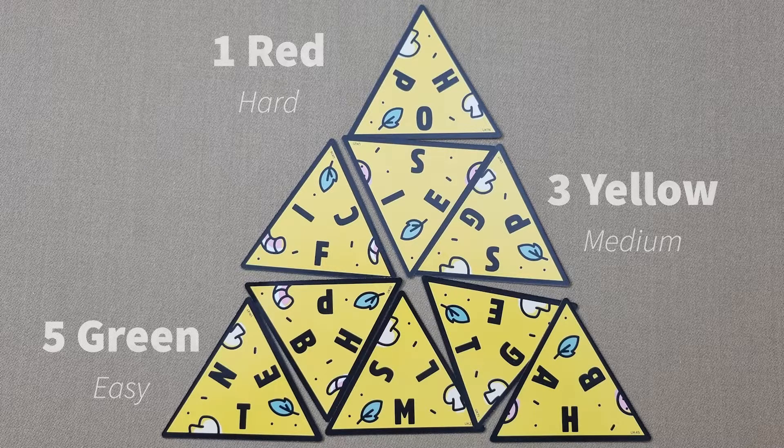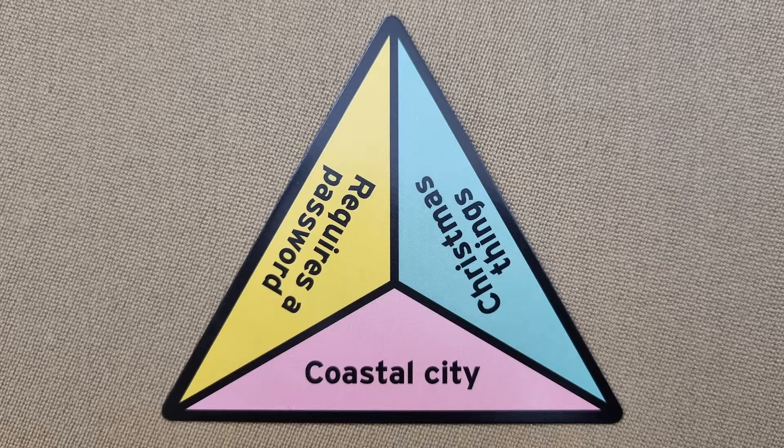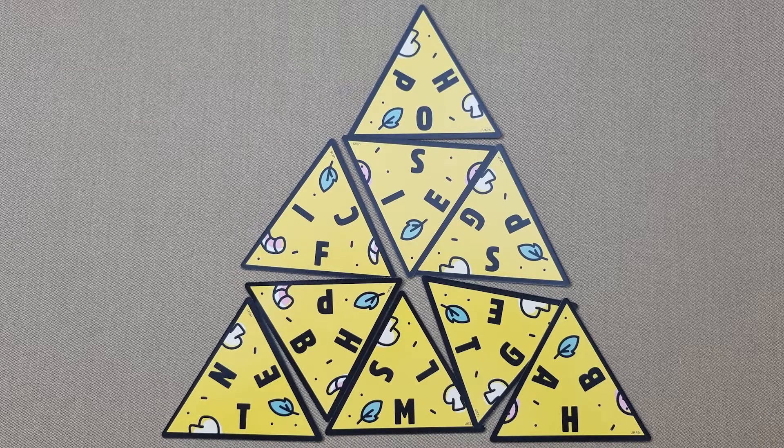You have to build in order, meaning you have to play at least the required cards before you are able to build on top. A yellow or red answer can be used in place of a green, or a red answer can be used in place of a yellow — but only a red can top the pizza house. If you are the first player to complete all nine cards, you are the winner of the game.